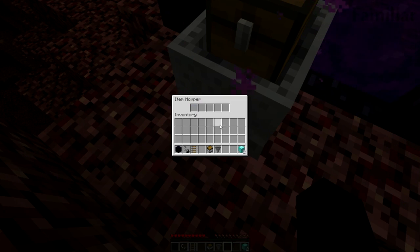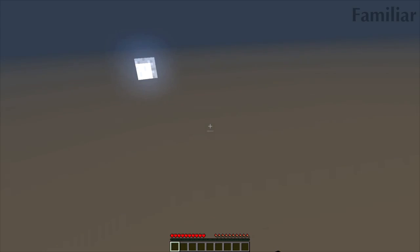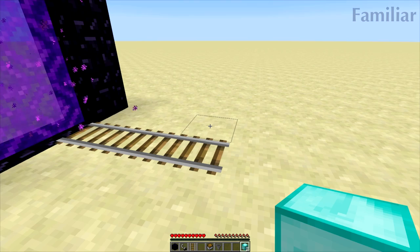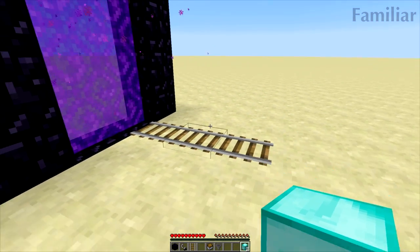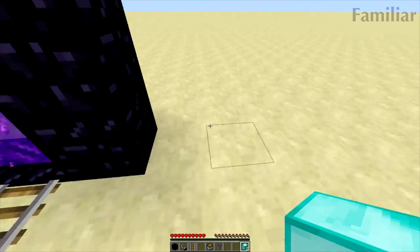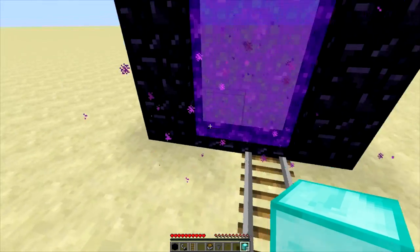It works - there's two blocks of diamonds in the hopper. It works with pretty much any item, so you can duplicate enchanted diamond armor and stuff if you're on any 2b2t type servers, factions, whatever - as long as nether is enabled. If it's not working for you, just keep trying. It works every time for me in 1.10. Hope you enjoyed this short little video, leave a like if you enjoyed and subscribe if you're new to my channel.